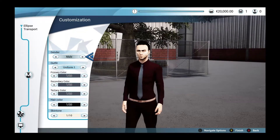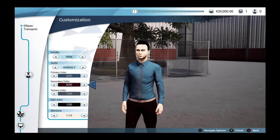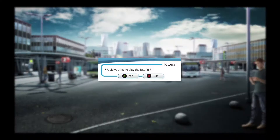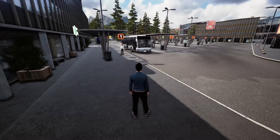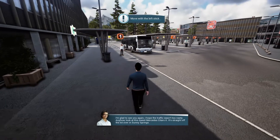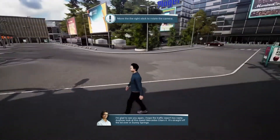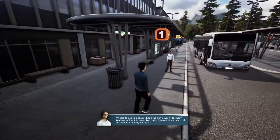To get started, the game gives us some uniform options. We'll go with a nice shirt and tie — blue shirt, black trousers. We press finish and crack on. It's asking if we want to play the tutorial, and yes, we're going to do that. Hello over here — glad to see you again, I hope the traffic wasn't too nasty.